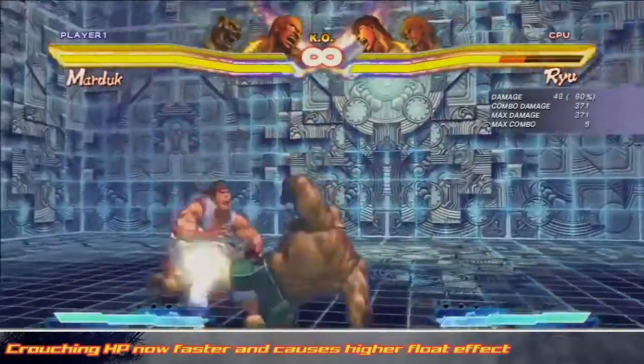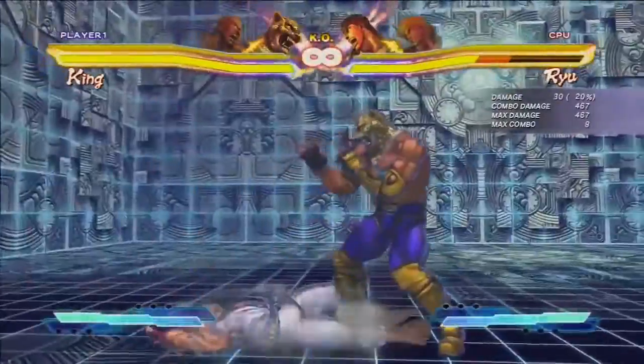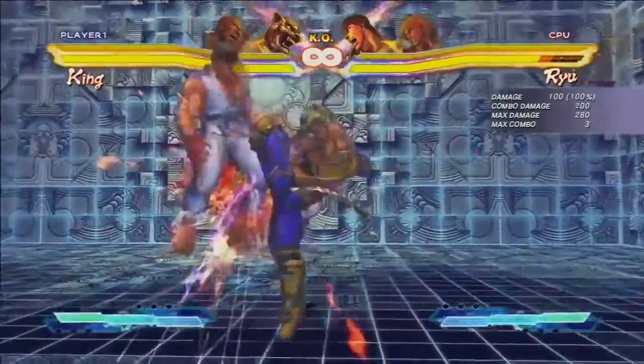Marduk's crouching heavy punch now causes a higher float effect and comes out a bit faster. This is great, as this was Marduk's only real way to end a tag combo into his partner.